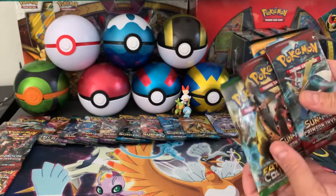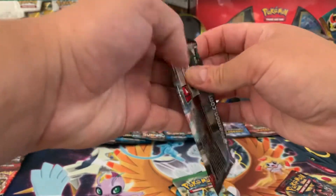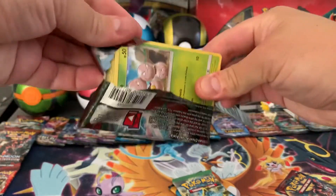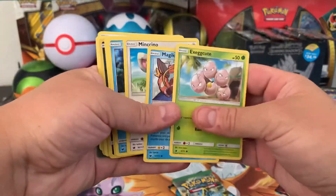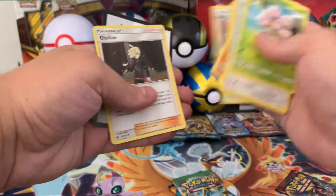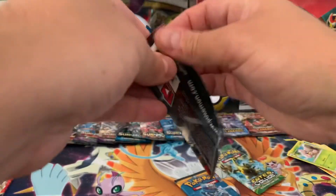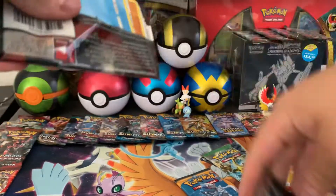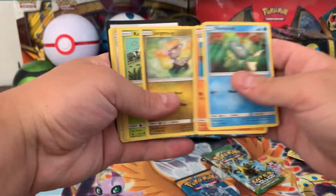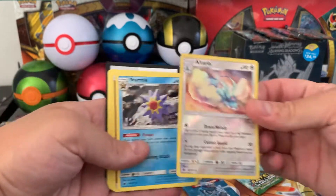We'll start with the Crimson Invasion. And that's it for the first pack. Going in on the second pack of Crimson Invasion. Let me know below what your favorite set from Sun and Moon is, because I know there's a lot of them. We've got the Altaria Reverse Holo.